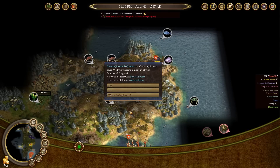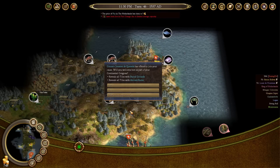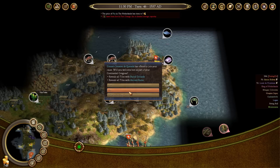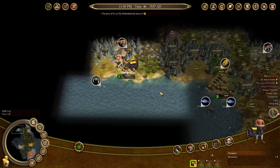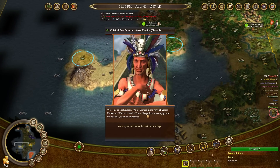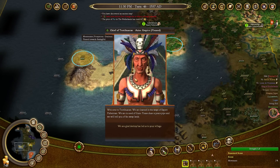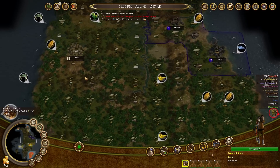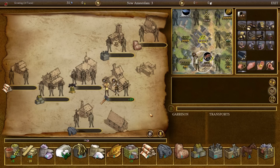Another founding father has offered to join my cause — this one reveals all tiles with burial grounds and ancient ruins. As you can see, I've explored almost all of the map already, so this is a big no. There are very few cases where I would ever accept him. Again, the bonus to not accepting him means that an AI will take him instead of picking a better founding father — one I might actually be interested in. We found another village with expert fishermen capable of being trained — that's good.